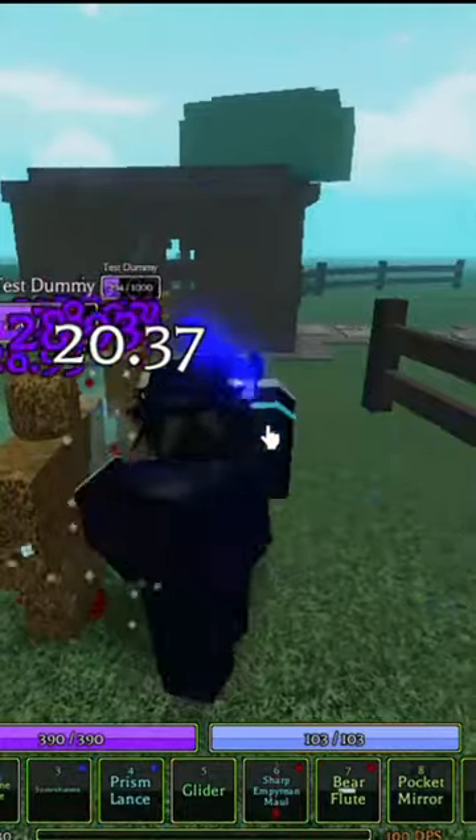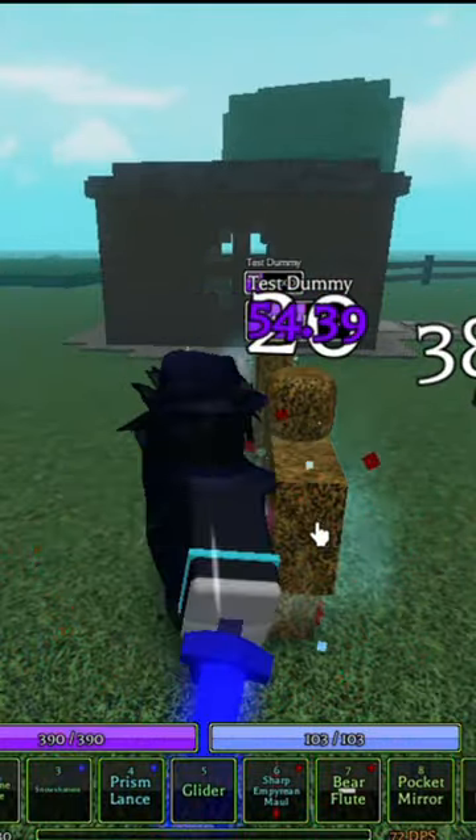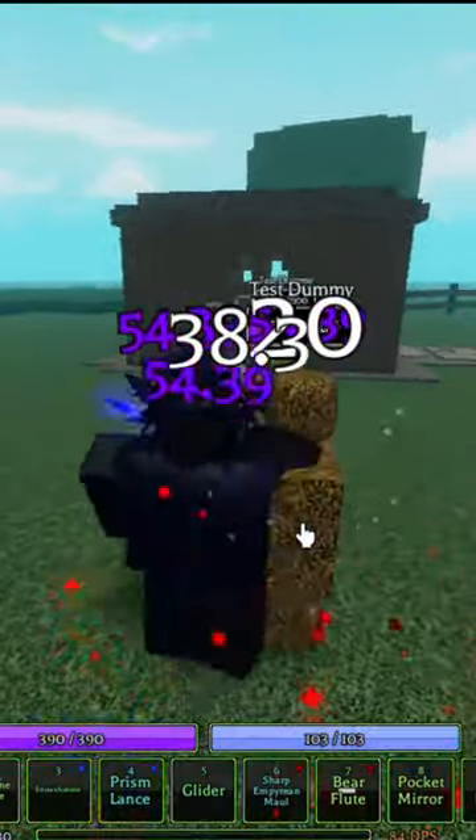Pro Dagger isn't used much in this, but it's useful for teleporting to annoying enemies that move away or dodge.